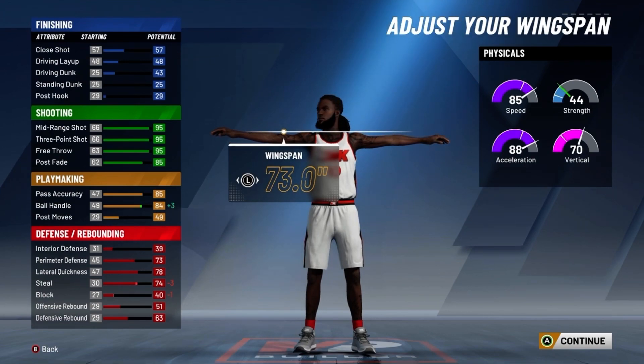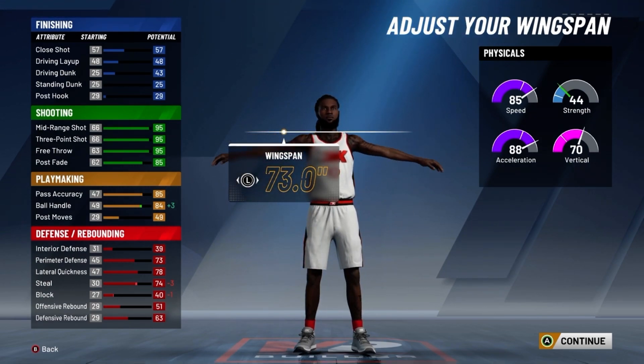You'll be able to speed boost on a pure sharp with a 99 3-pointer, so that's really good. And for your defense, you'll have a 78 perimeter defense and an 83 lateral quickness.